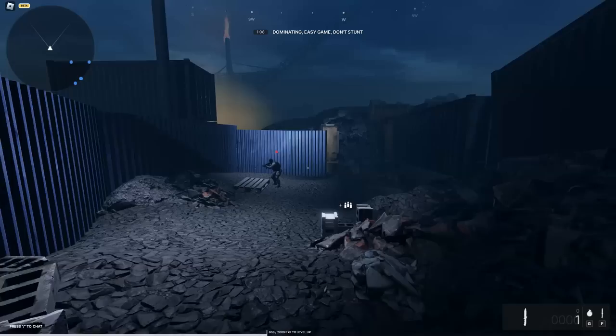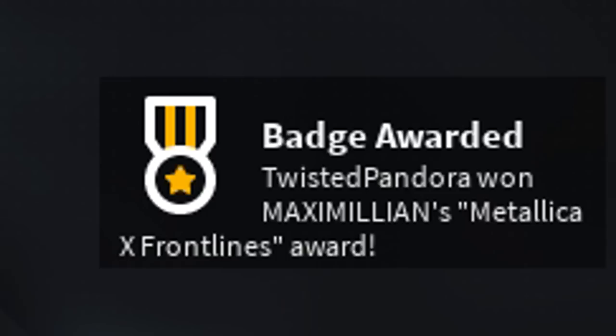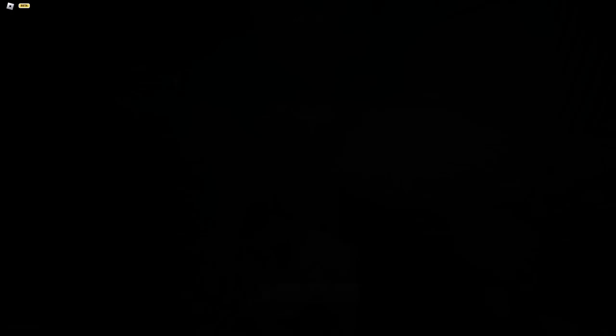I'm going to get this guy — he's laggy, he doesn't even know I'm here. One, two, boom — victory! I got the final kill. At the bottom right, you should see a Metallica X Frontlines award badge. If you get that one, then you will now have the Metallica band t-shirt for your avatar. I cannot believe I got the final kill — I joined at the perfect time, but unfortunately we've got to move on to the next game.